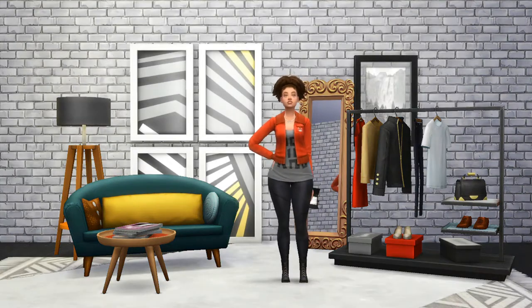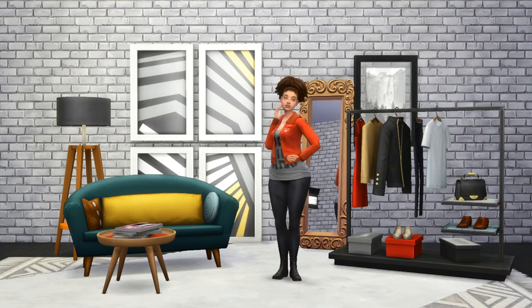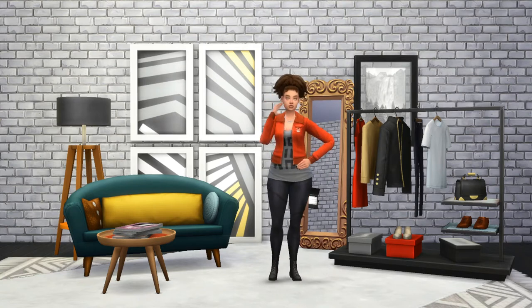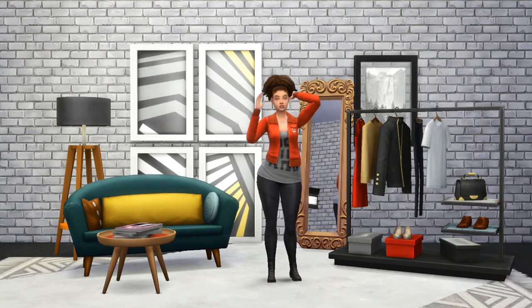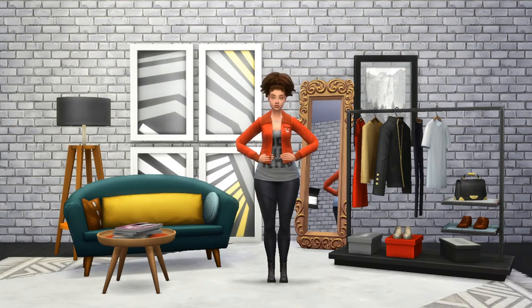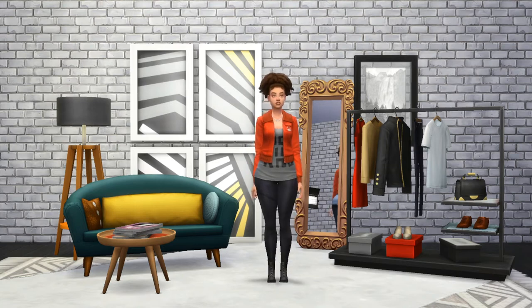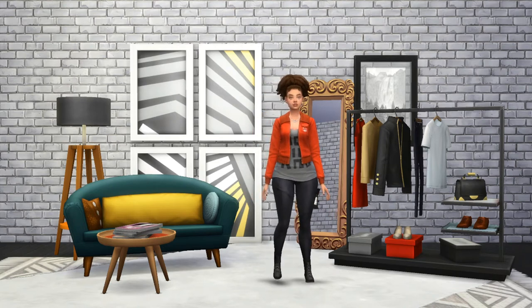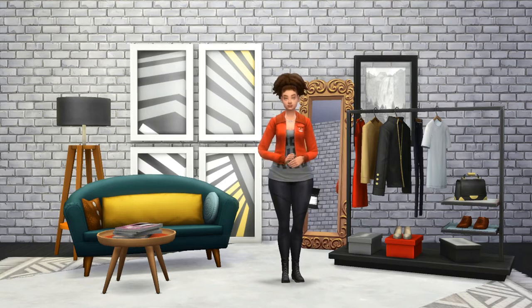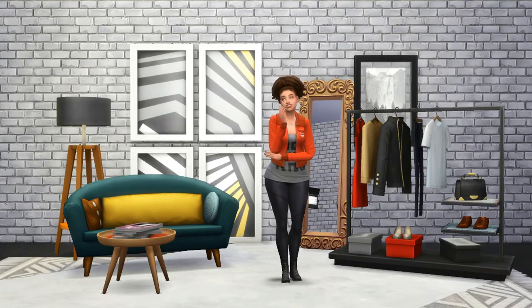For look number three, I wanted to go with an athleisure vibe that could transition seamlessly between running errands, working out, and lounging around the house. Good leggings are a go-to for people with thicker thighs because they are comfortable and easy to pair tops with. Because these leggings are black, they visually slim down her legs, and the vibrant colored jacket strongly contrasts with the darker tones, which helps to create balance with her wider hips.